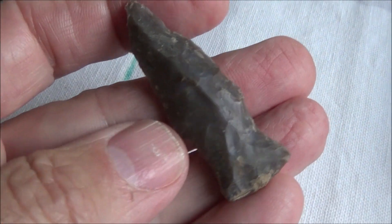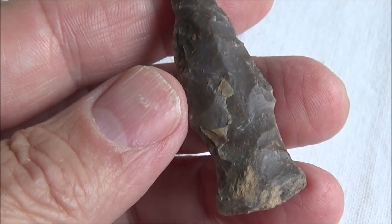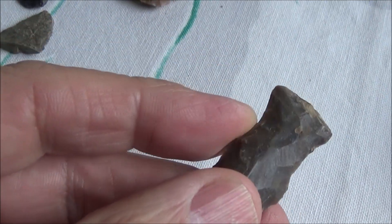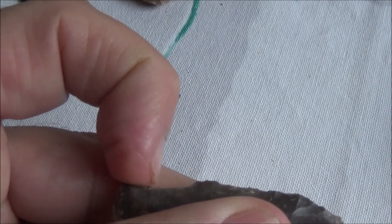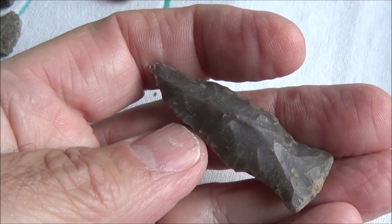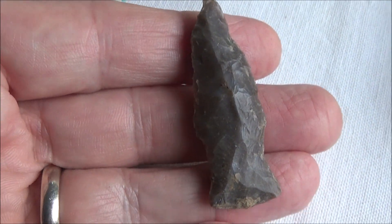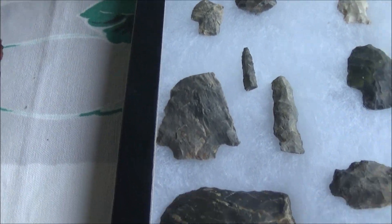The find of the day — this is an interesting piece; we're not sure we can fully identify it. There's maybe a little basal grinding, but definitely the notches are ground, ground all the way up to this notch right here. I would have probably said fish spear, but it's got a little bit of an Ashtabula look to it. We're just not sure — maybe a transitional-type point, but that was a really good find.